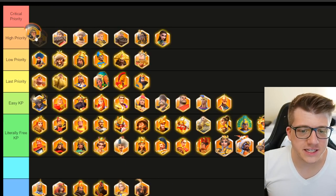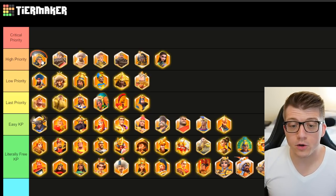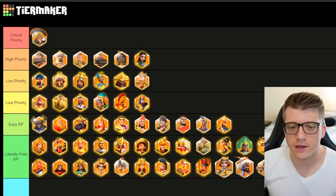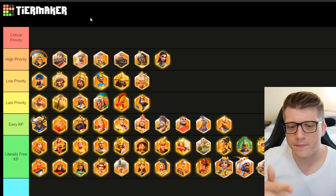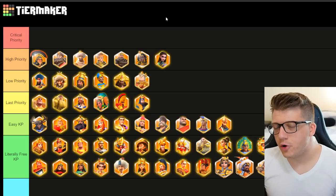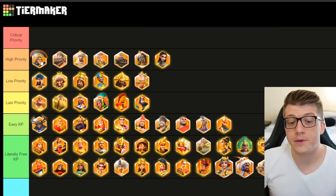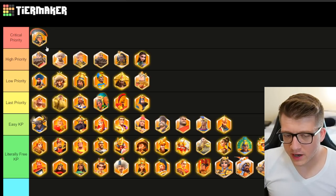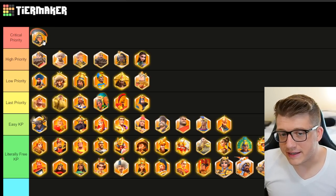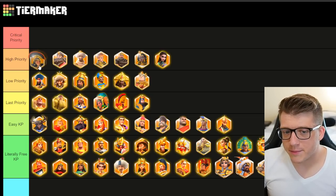I'm going to put CPO in high priority as well — not because CPO is a bad commander. Typically CPO standalone would be critical priority, and you have to take him out. But if they're using him as a primary, think about who he might be paired with — probably Honda, Mamed, or maybe Alex. None of those commanders are necessarily critical to take out, even though CPO himself is. So if you see him as primary, whoever he's with is probably not that big of a deal. But yes, you definitely want to take him out.